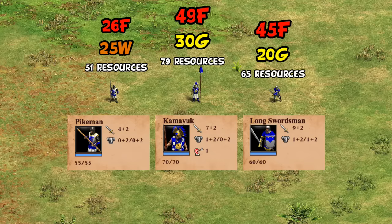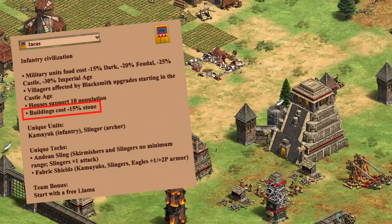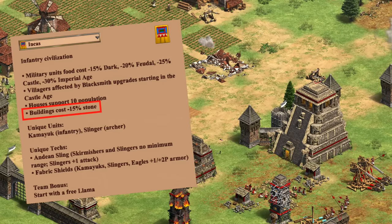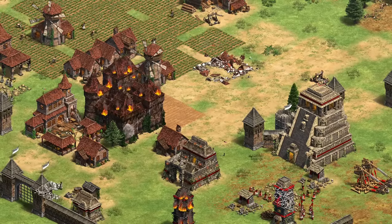One thing that works in their favor is they have the fastest training time out of this group, which helps to mass them up. Their castles are also discounted 15% from a civ bonus. Still, it feels like you're paying a bit of a premium, especially in gold cost, reflecting their extra reach.